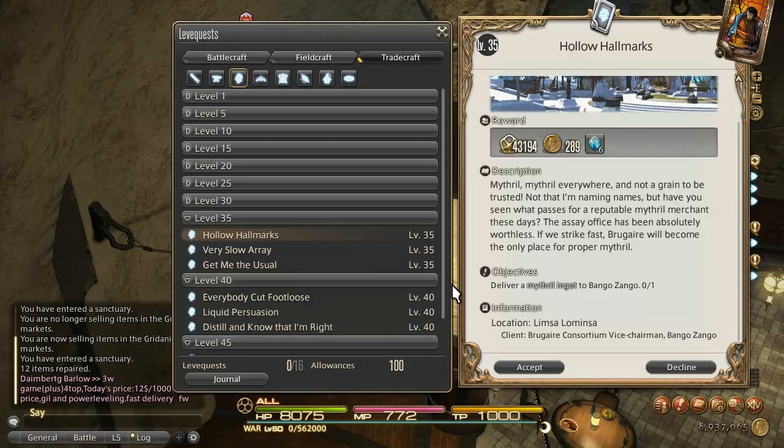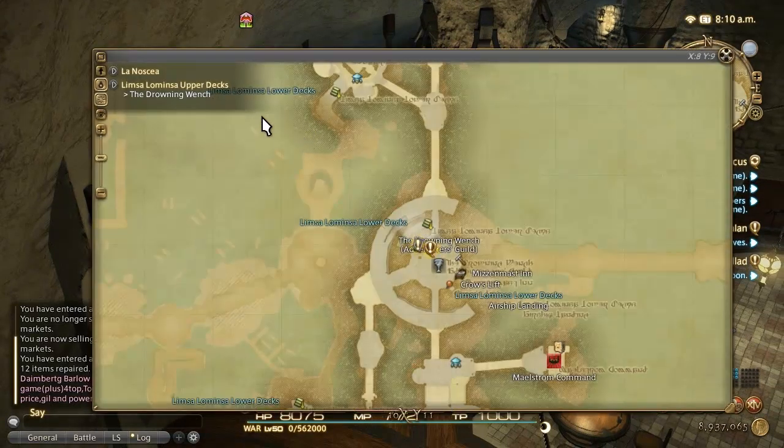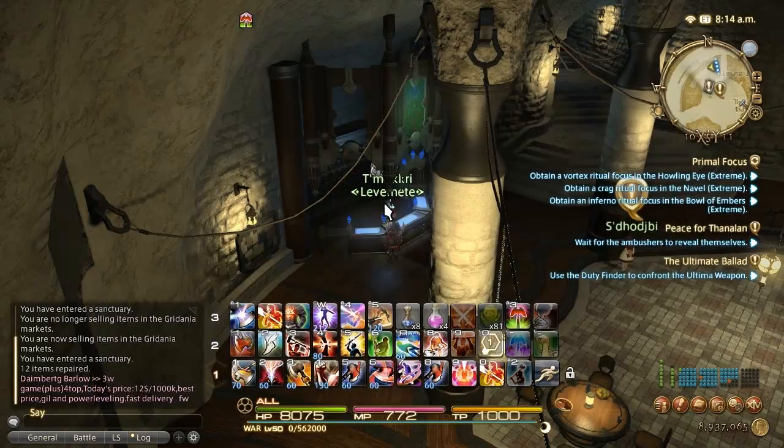If you do want to go to level 40 leaves, the best ones are both going to be in Whitebrim. There's a camp out in Whitebrim in Coerthas, with a level 40 repeatable leave for the Mithril Elmo, and a Mithril Vambraces more affordable leave. But for economy, go for that mithril ingot quest and take it to 45.